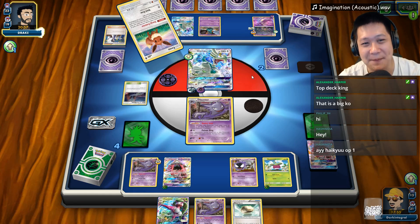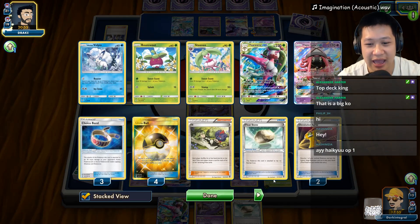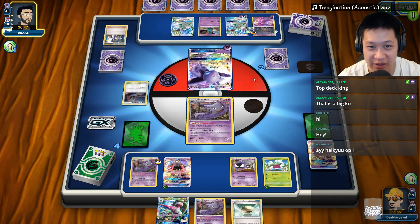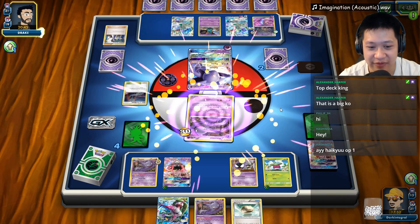Alright. Energy Evolution — gonna get Espeon up. He only needs two more prize cards to win, so he's just aiming for one of these guys right here. And for us, our draws are low. Gonna retreat, gonna send Espeon out — I don't have weakness.